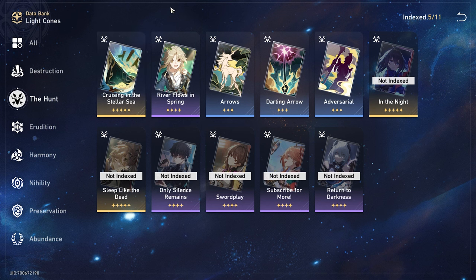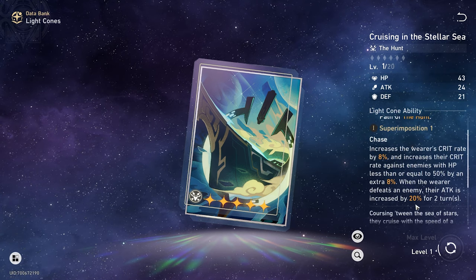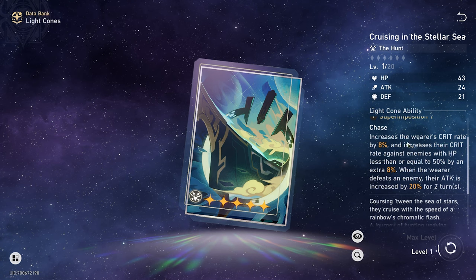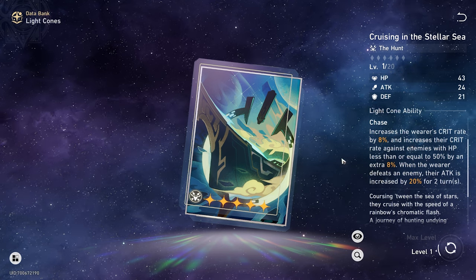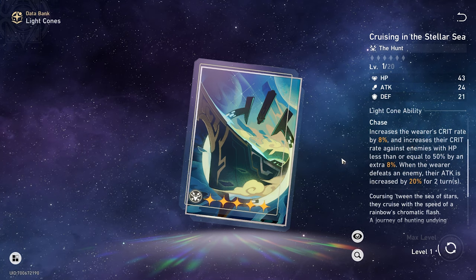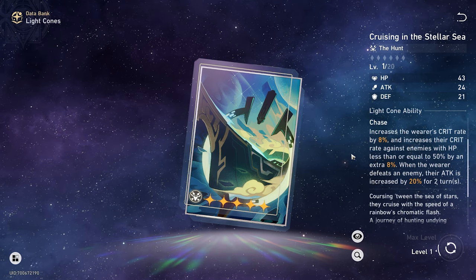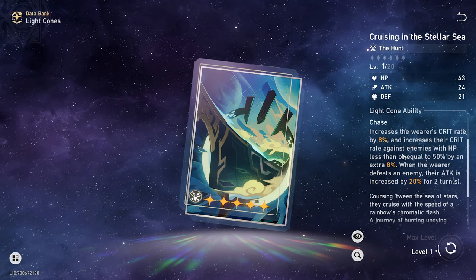The next best one, especially for free-to-play players because you can max superimpose it for free during the Simulated Universe, is Cruising in the Stellar Sea. It increases the wearer's crit rate by 8% flat, plus an extra 8% against enemies with HP less than or equal to 50%, so 16% total. When the wearer defeats an enemy, their attack is increased by 20% for two turns — that's basically two cycles. If you're playing Seele, who eats turns by killing enemies repeatedly, this is really good, especially for boss fights once you clear out the waves.